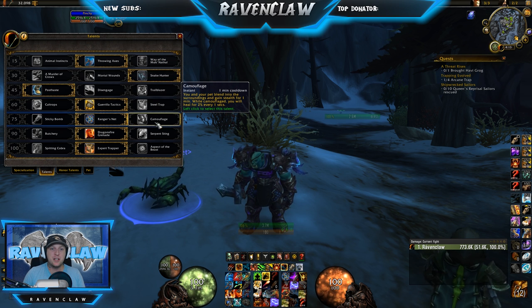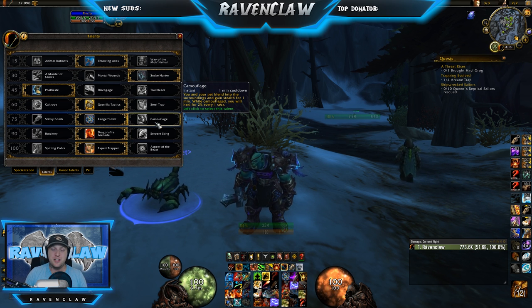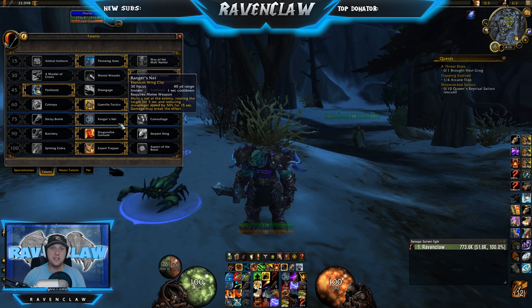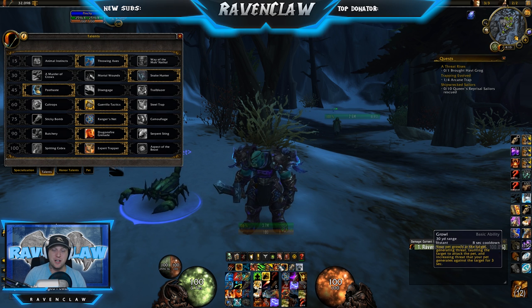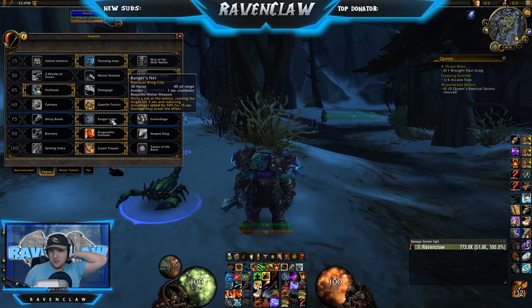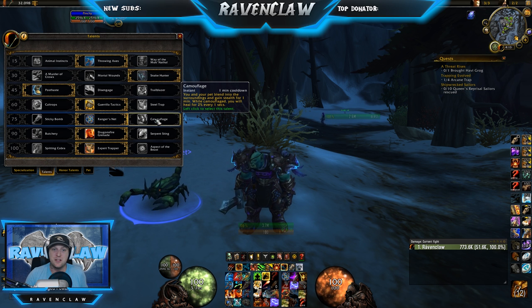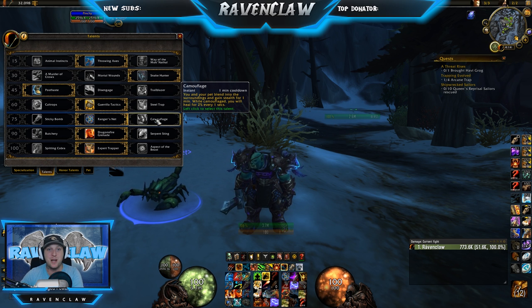These two here — if I'm running Thug and we want to stealth and get the opener, I'll take Camouflage. But if I'm going up against something that has a lot of pets, say a BM Hunter, you can actually macro this the same way you would your Growl and range in the Hunter's pet to root them down like a Druid would. I'll show you how to do that when we get to macros.